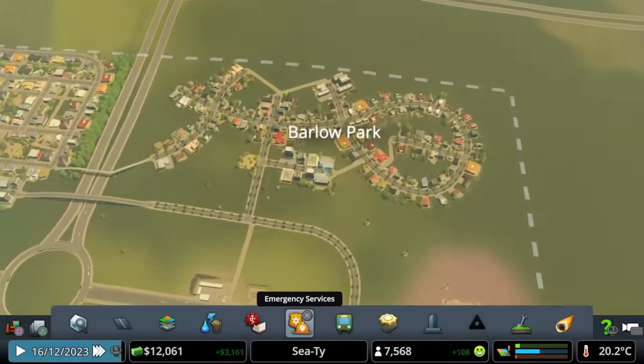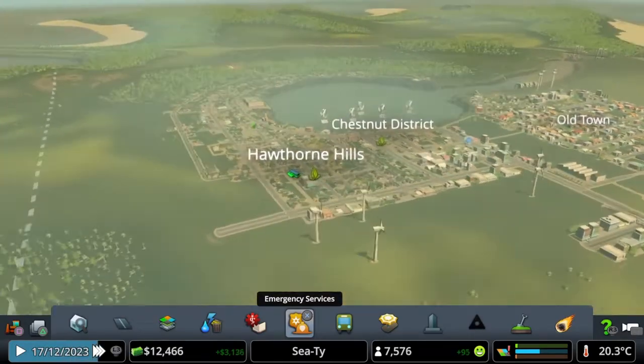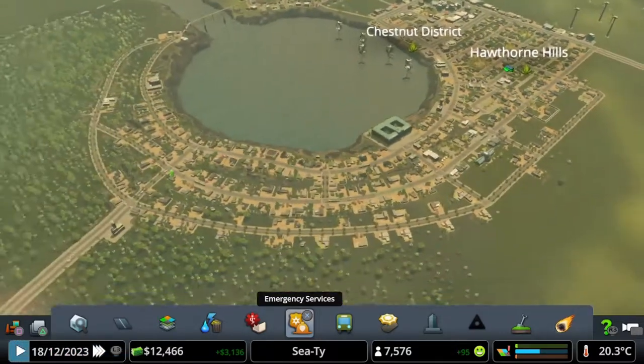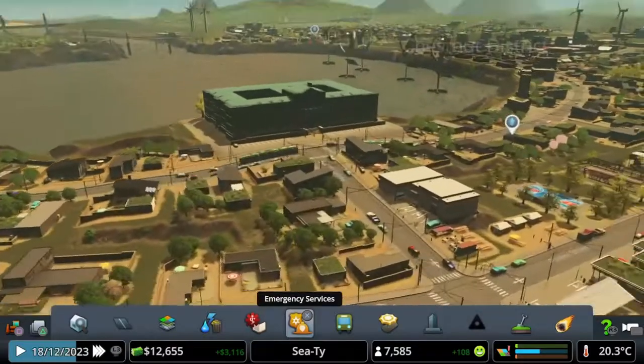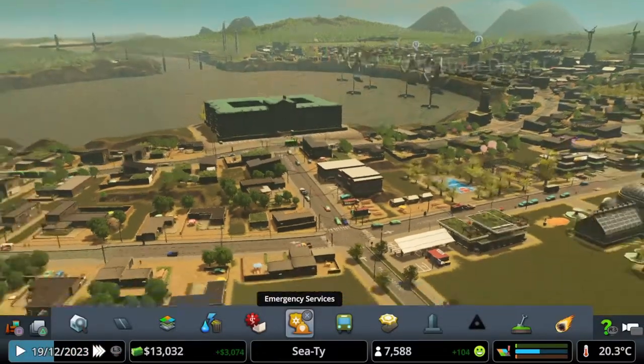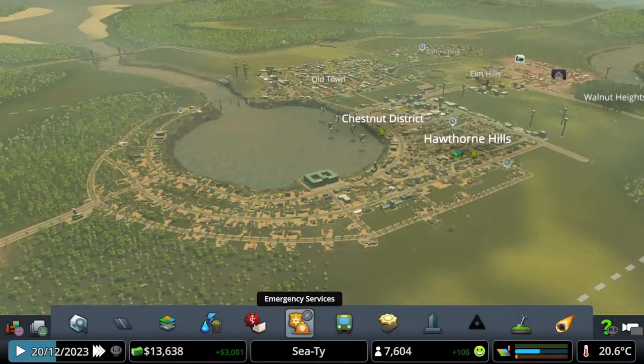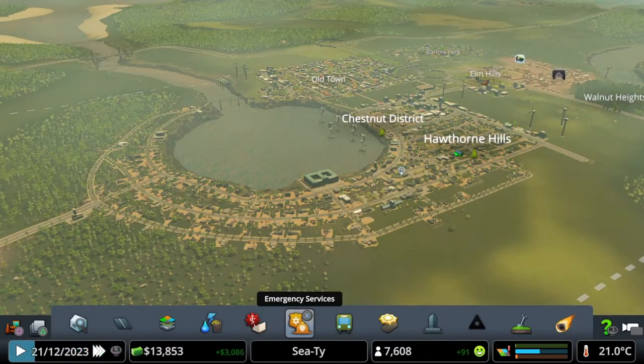We've added our new Barlow Park which I actually like the look of — I like the different angles. Continued on with Hawthorn Hills and we've added our new university and tram line here. Hope you guys have enjoyed this episode. If you have, hit that like button. If you are new, please do drop a sub and a follow, and I'll be back again tomorrow with the next episode of my City Skylines series here on our new city of Citi. Anyway guys, thank you very much for watching, I'll catch you again soon. Bye bye.